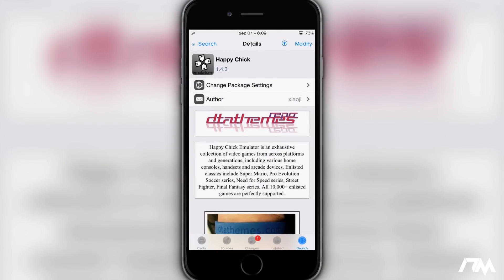I will leave the source down in the description so you guys can easily copy and paste it into the sources in your Cydia. It is the DTA themes source, as you guys can see, so go ahead and add that source and then go over to the search tab and just search for Happy Chick.